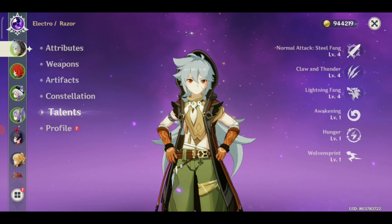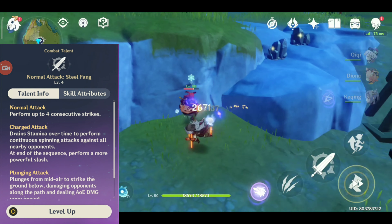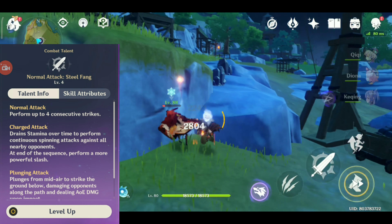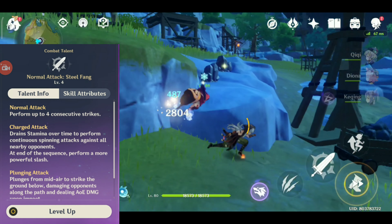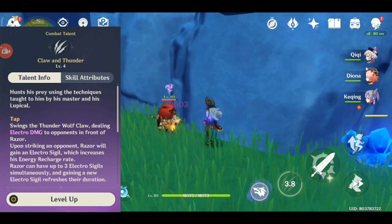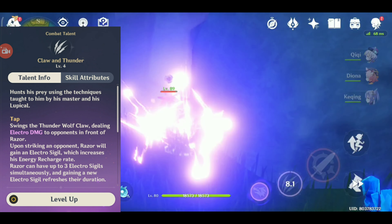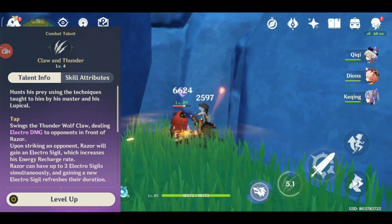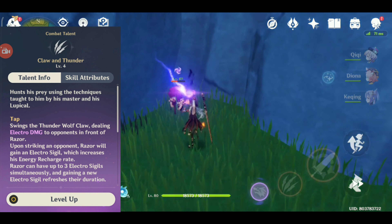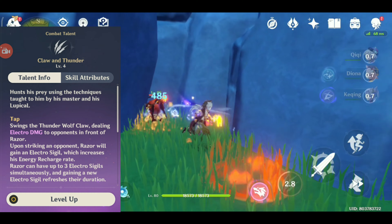For his normal attack, I would suggest doing only three consecutive hits rather than four, because his fourth attack is slow to initiate. For his elemental skill, you can hold it for more damage or just tap it, and you can use it as a combo after three normal attacks. Every time he hits with his skill, he gains an energy particle.